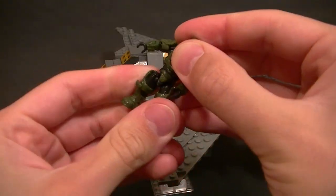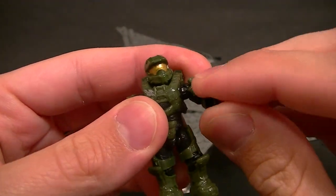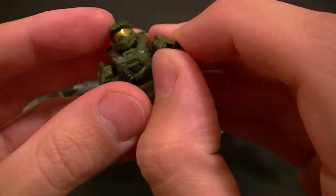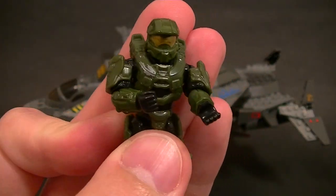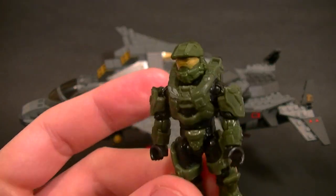We now have a bicep swivel, which does help in holding some of the weapons. Most of them are still a little bit too big and clunky to properly hold with two hands in a natural way, but it's still really nice to have the additional articulation — it just adds a little bit more fun to the minifigures. So that's the Master Chief that comes with the set.